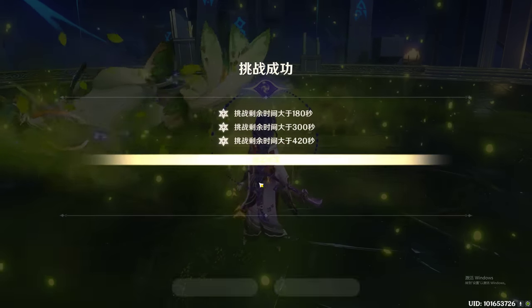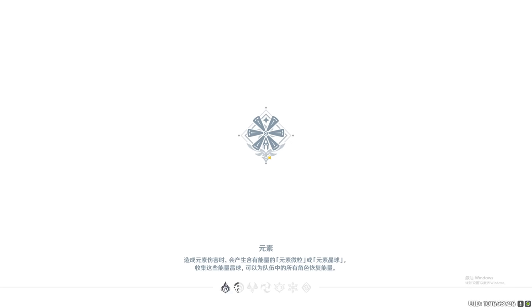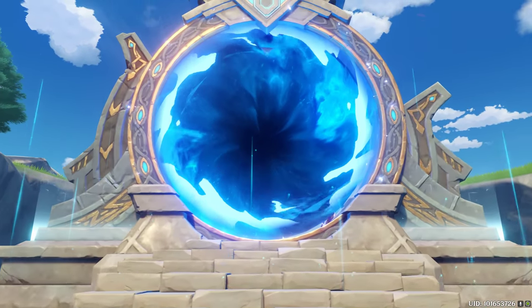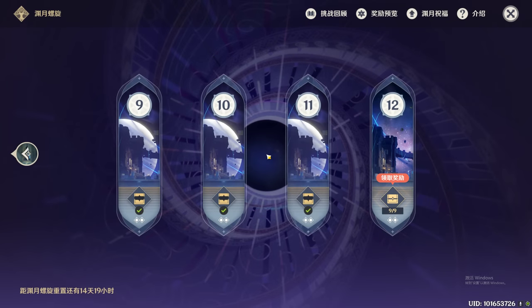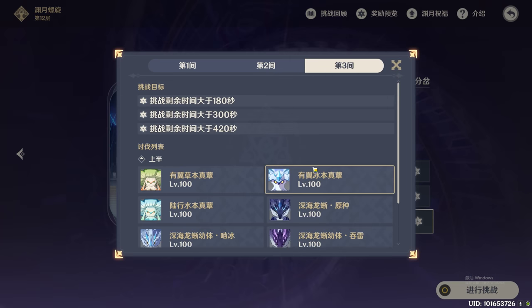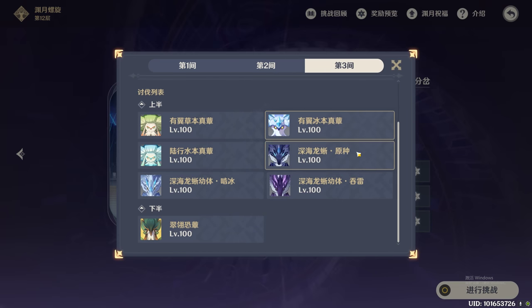So I think this Abyss DPS requirement is really high. This is only my first trial and I think I did really bad. Because if I use the correct team and do some speed running, I can probably clear each chamber faster.